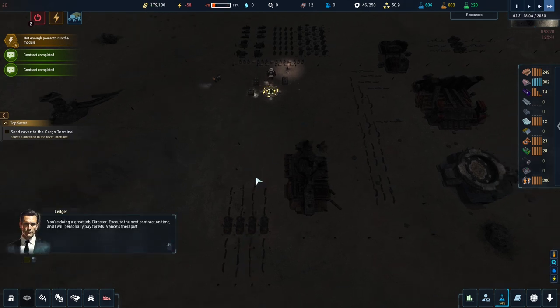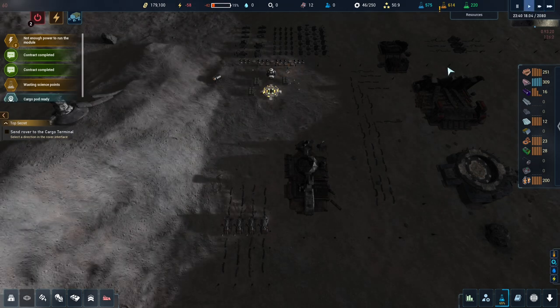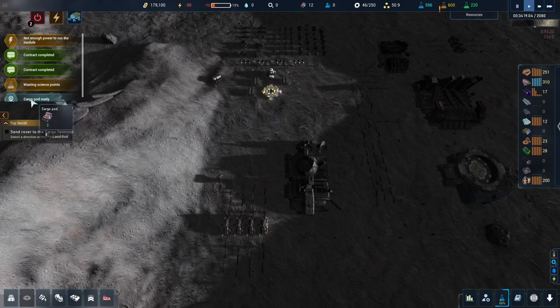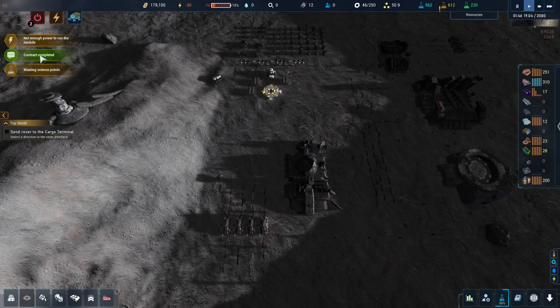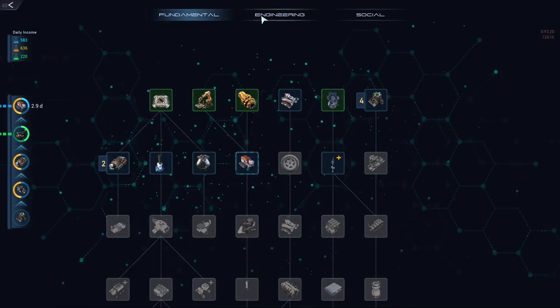Crust has sent us an additional set of drones to expand production - treat them with caution, they're extremely rare and valuable. We get some more drones incoming. Contract complete, contract complete. We're wasting engineering science again - we've done all the engineering research available.